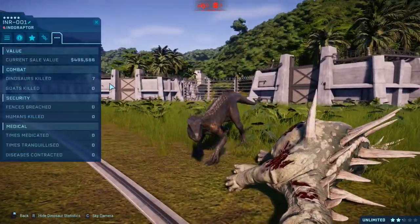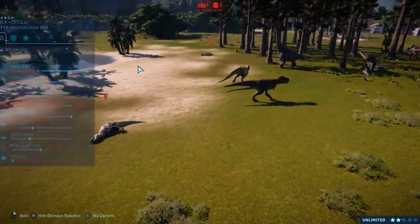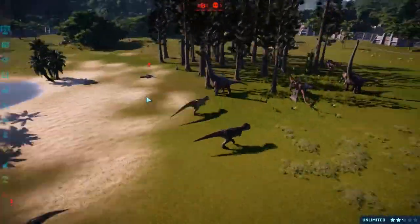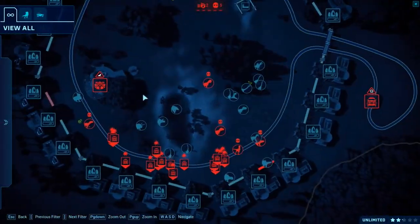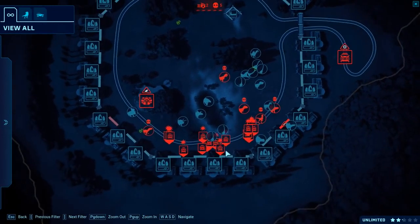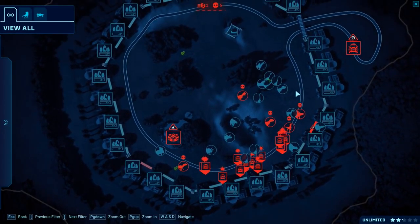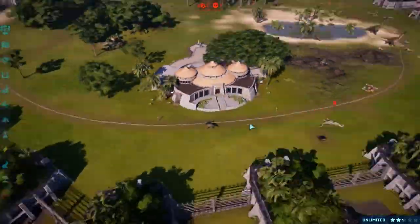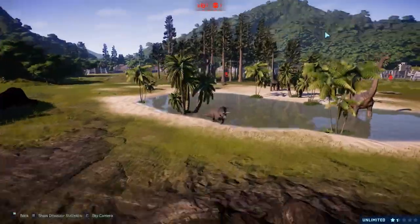Let's have a look — it's only on seven. Looks like Indoraptor had way more! T-Rex is on six, Giga is on four! We don't have any small carnivores left. I think the last ones to survive was Delta, but he was already injured quite badly and just ended up dying, succumbing to starvation.